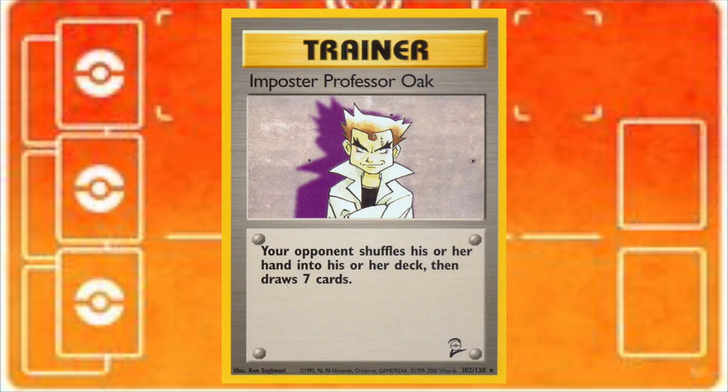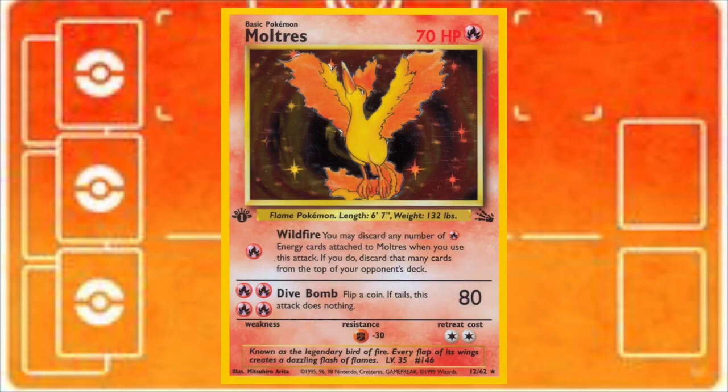Any format involving Base Set involves a lot of drawing early game, so a lot of times your opponent doesn't really realize what's about to happen to them until they've already drawn half their deck. Getting hit with an Imposter Oak mid-game, knowing that a wildfire is also being set up against you, is pretty rough. The deck is a bit gimmicky and not extremely consistent, but it has a lot of features built in to help stall, control, and maintain the game while you get that tedious setup for the big finish. Let's get into the deck list.